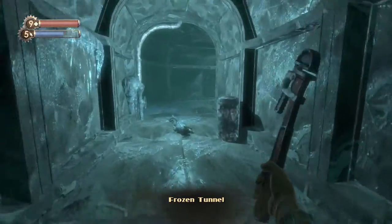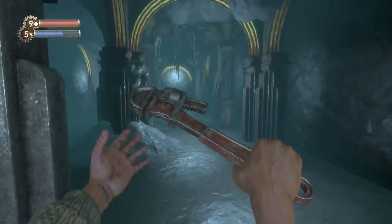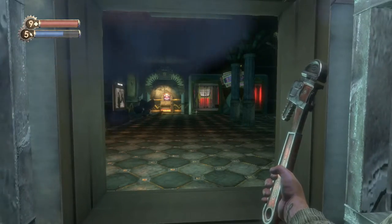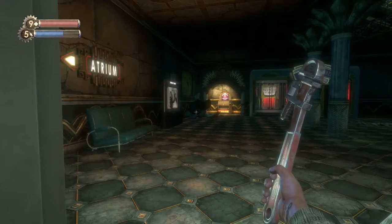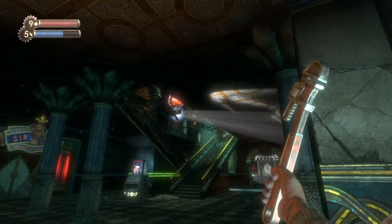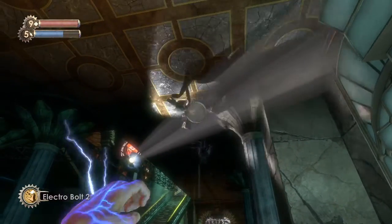Into another interesting area — I really like Fort Frolic just because of the variety of nicely detailed areas. Fort Frolic actually has two hub areas: the Atrium and Poseidon Plaza. Poseidon Plaza is where horrors come to life, and I'll show you in a minute.